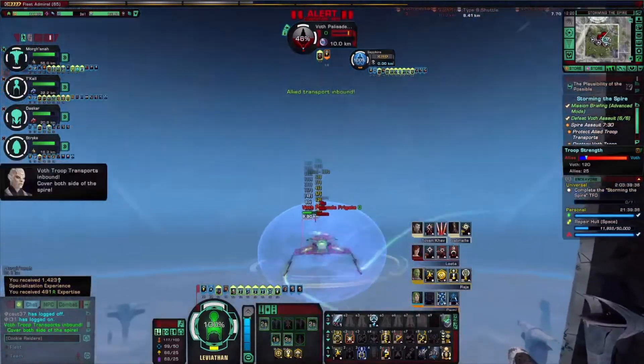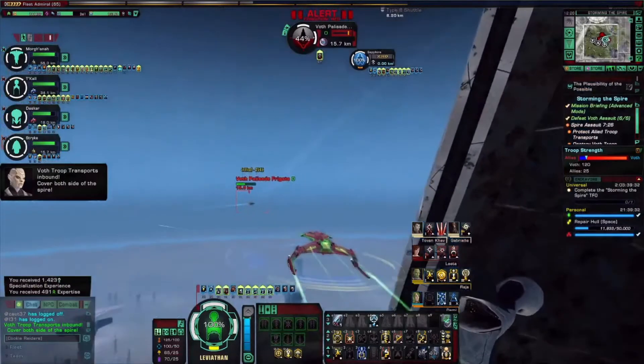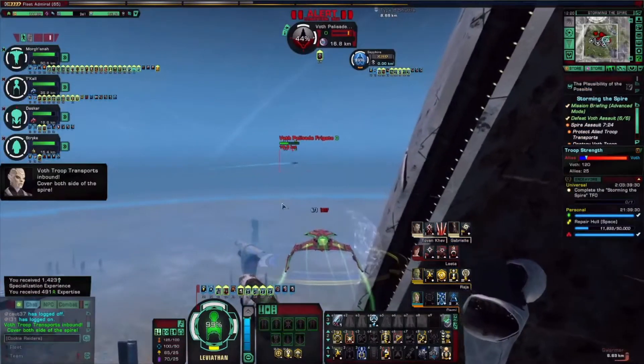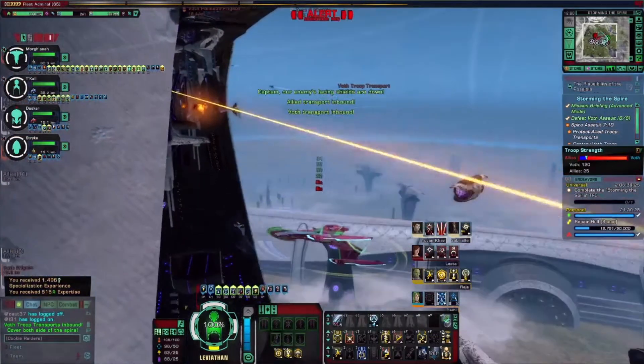You can get the opportunity to obtain these ships off Mudd's Market, but it will cost you a lot more Zen than you would pay for a regular ship — it all depends.